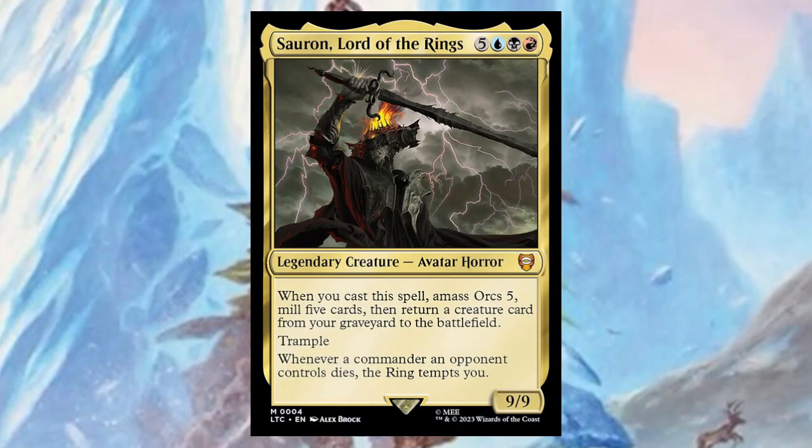Sauron, Lord of the Rings — for five, a blue, a black, and a red, it's a nine/nine. Whenever you cast a spell, amass Orcs five, mill five, and return a creature card from your graveyard to the battlefield — that's pretty neat. Trample. Whenever a commander an opponent controls dies, the ring tempts you.